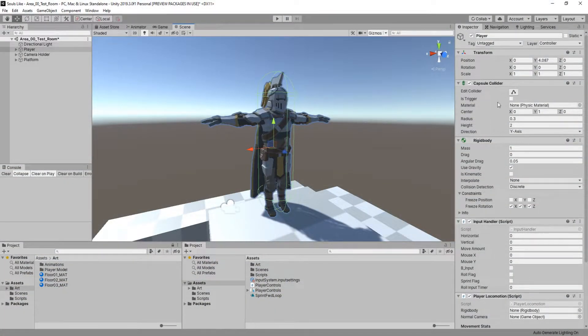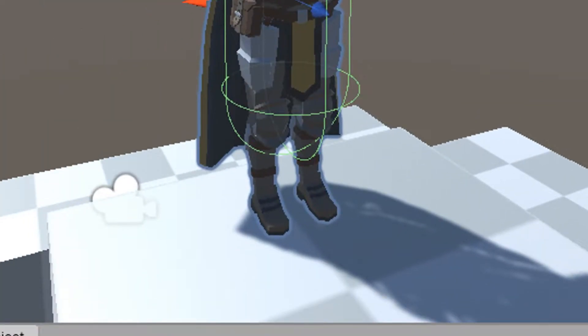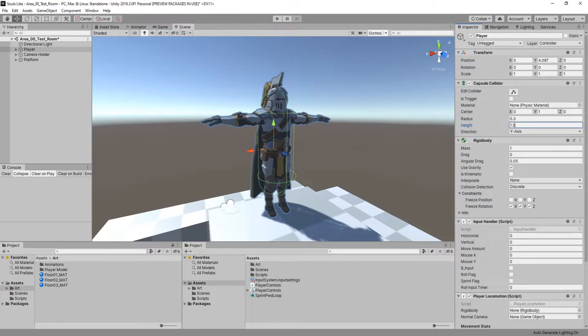First, go into your capsule collider and find the height setting. We originally made it just touching the ground, but we want to bring it up slightly so your feet are just outside the collider's radius. This is very important when we implement ground detection — basically it lets us float over obstacles like a staircase.